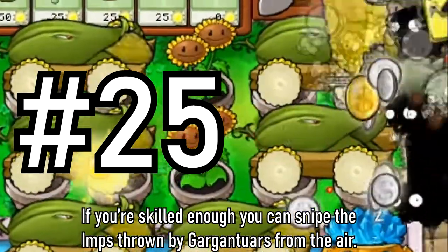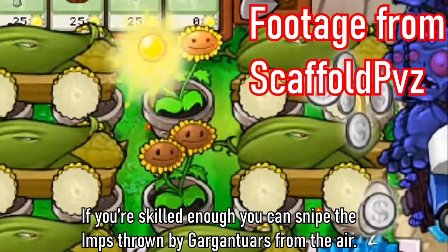Tip 25: If you're skilled enough, you can snap the imps thrown by the gigantulas from the air.